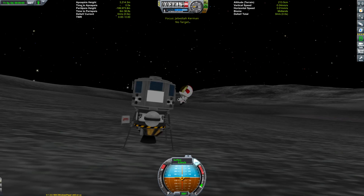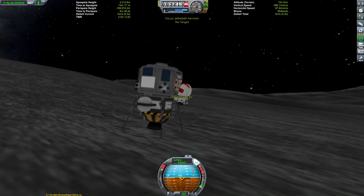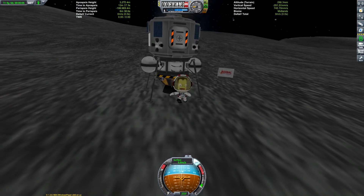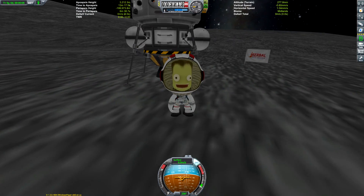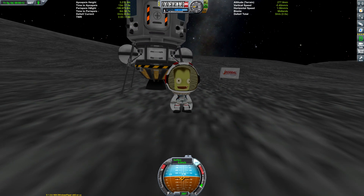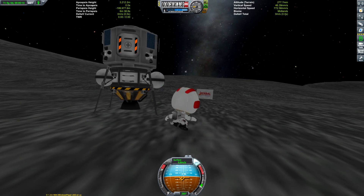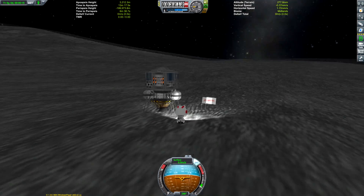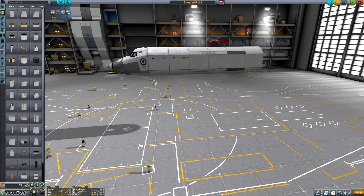Hello everyone and welcome to today's KSP video, which marks the second episode of the Blunderbirds, a series in which I rescue other players' blundered missions. In today's episode, we're going to be saving Jebediah, who has been stranded here on the Mun by Reddit user Kinrail. While this was his first Mun landing and therefore quite the achievement, we cannot let Jebediah be abandoned without hope on the Mun surface.